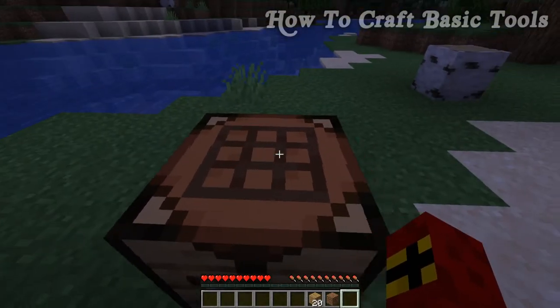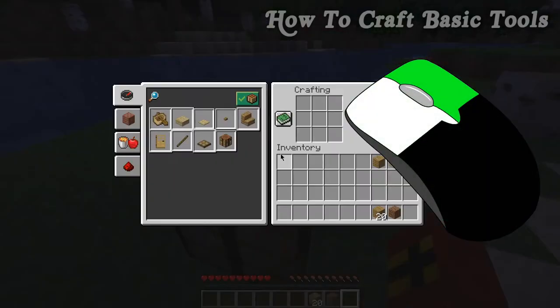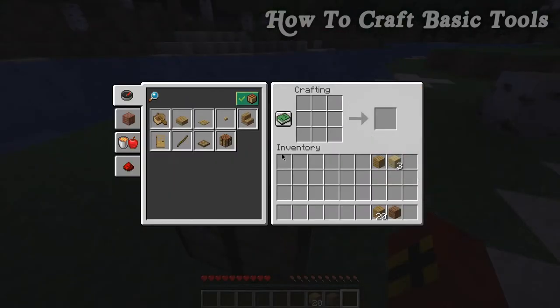You might wonder why you need a crafting table when you already have a crafting window. The inventory grid is 2x2, but the crafting table is 3x3 — and this is vitally important. The 3x3 grid is the maximum crafting size, so don't worry about needing anything bigger than that.